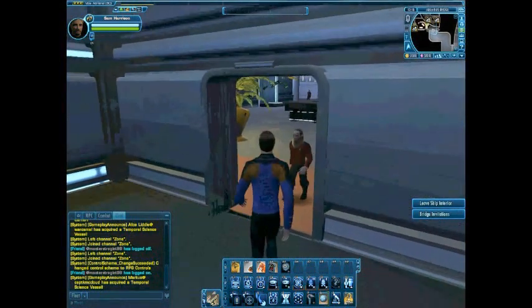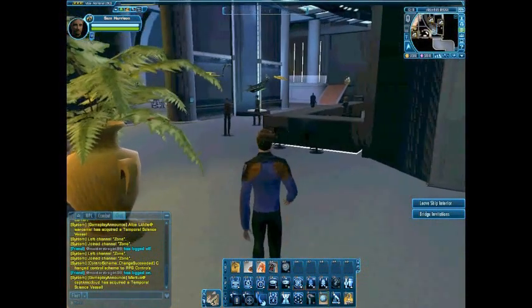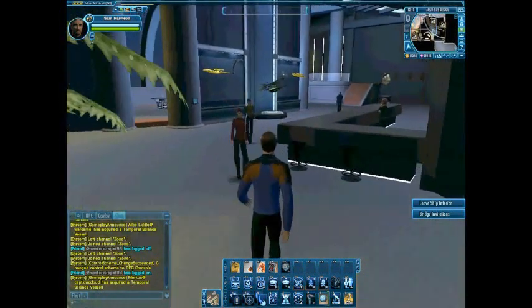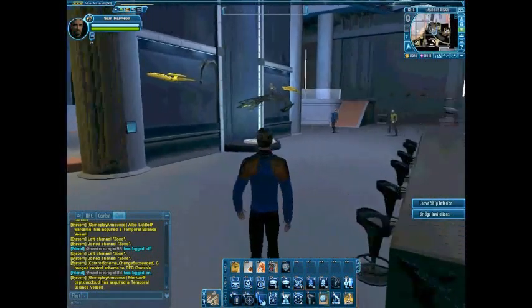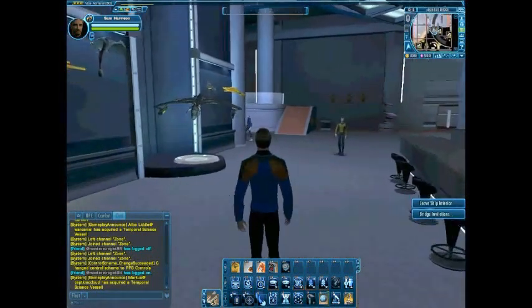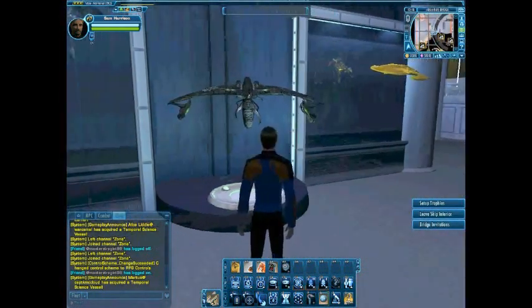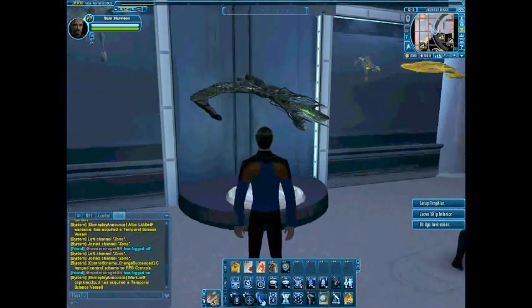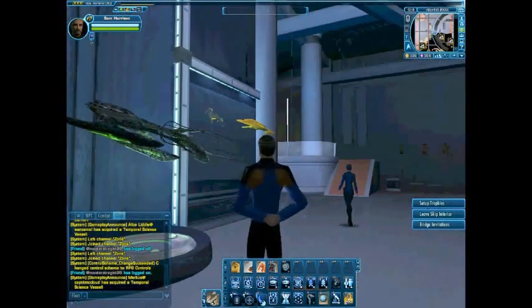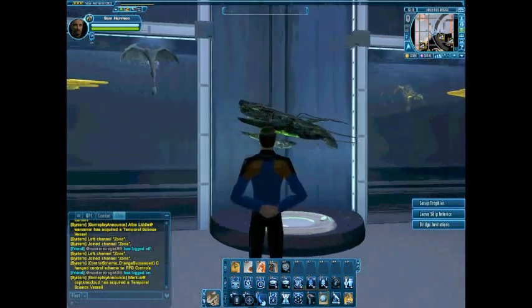I'm going to do some better videos, hopefully in HD, so you can see what this baby can do. There's some more of my trophies. Of course I got the Nomad down here too — it's the first ship to bear the name. And there's my Romulan Borg ship, Cardassian Ground Trophy, Romulan Ground Trophy — I picked up the Romulan Ground Trophy just recently, maybe about a couple months ago.